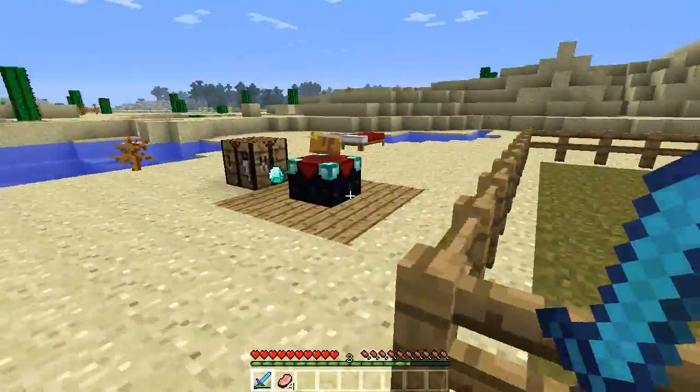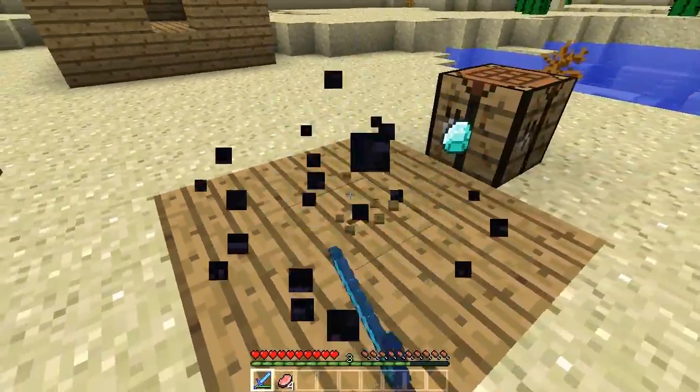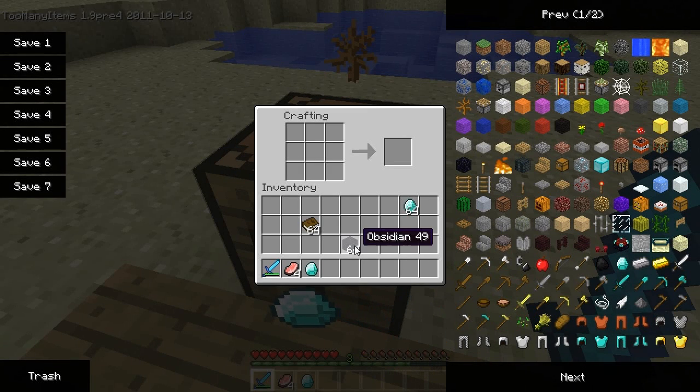The next thing you want to know is, even though you can't destroy the enchantment table for some reason — which I think is stupid — you're freaking wasting all your supplies building one of these things, so you better make sure it's in a good spot. That's all I got to say.